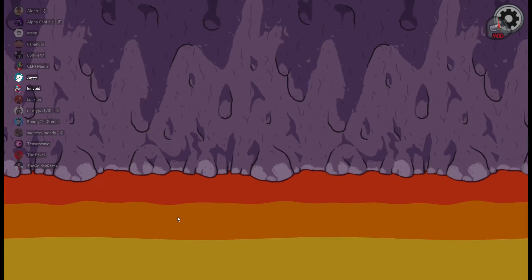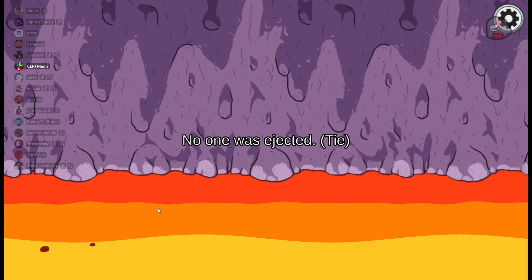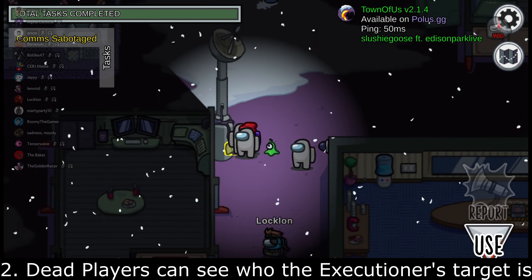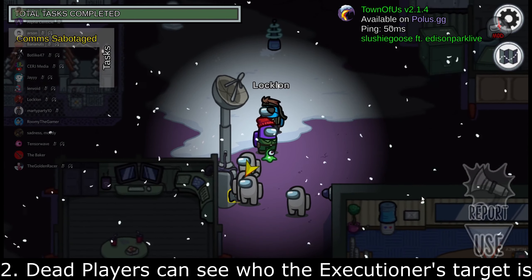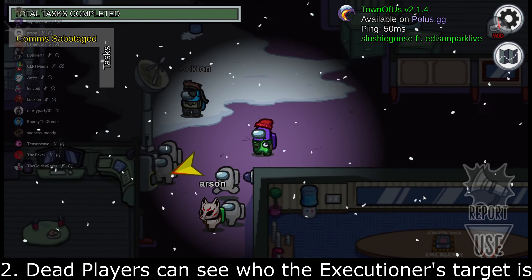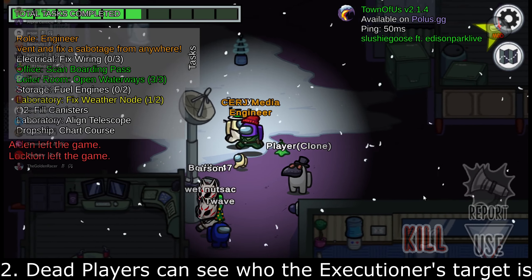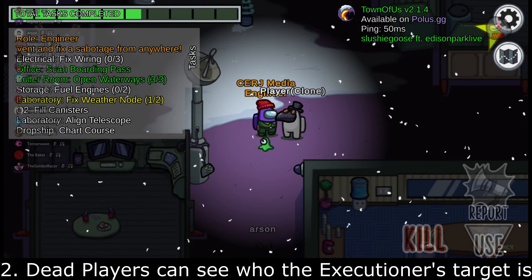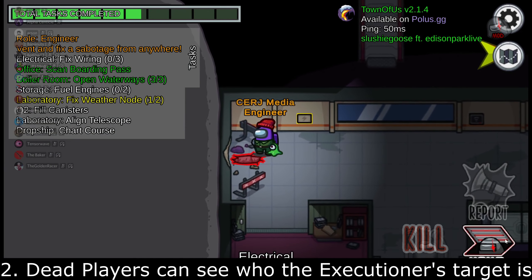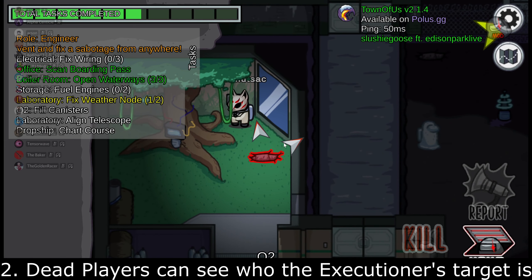Number two: if the setting 'dead can see everyone's role' is on, dead players can see who the executioner's target is. Whenever you're playing a standard Town of Us game, you can see everyone's role if this setting is turned on. I want to add one extra layer — the dead cannot see who the executioner's target is. I think it would be nice for the executioner's target to be visible to all dead players if that setting is turned on.